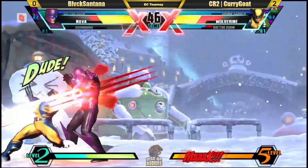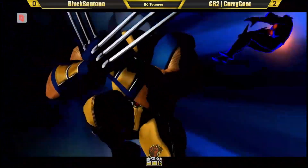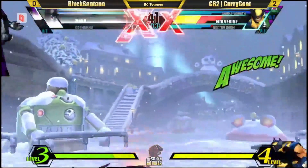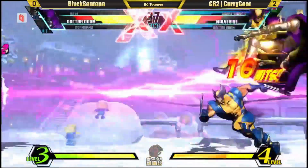Can't quite get the finish though — Nova should go down for one bar, level three. Gets the super this time. What type of situation do we have here? Caught by the Shuma Gorath call — just like that, converted. Wolverine going to pick up. Nice dash under — drops the air super by the back dash.